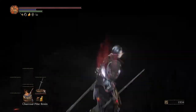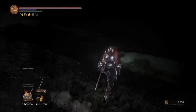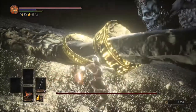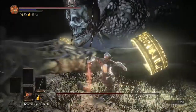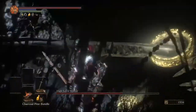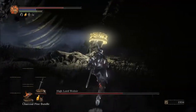What you're going to want to do instead is run around the side, run up, apply the Charcoal Pine Bundle, and start smacking his hand. That will break his first bracelet. Then you're going to run up, get a couple more quick hits on his bracelet. Stick with Pine Bundles pretty much for the rest of this fight, applying them once you get close to the bracelet.